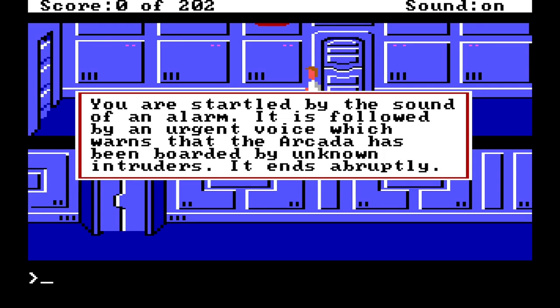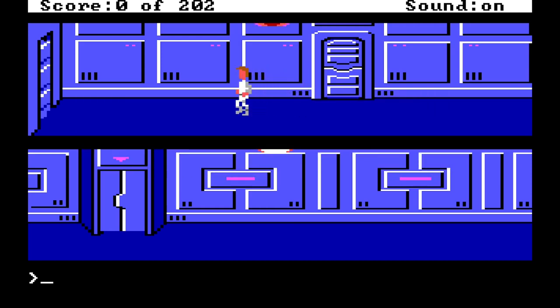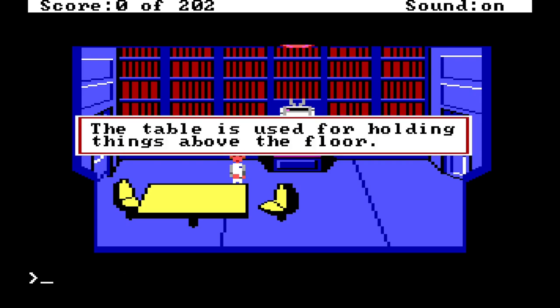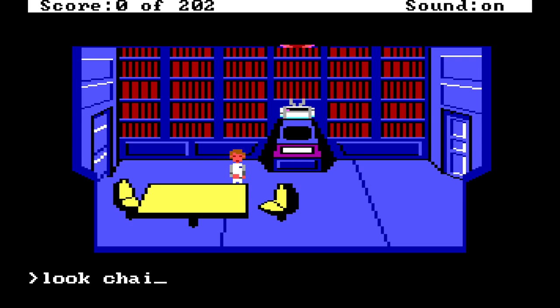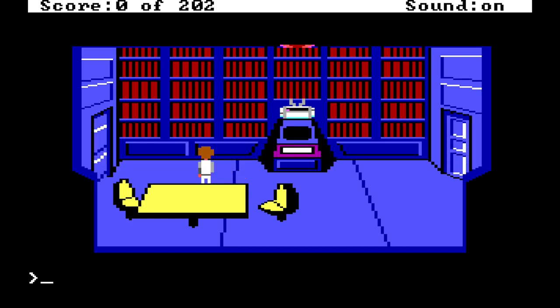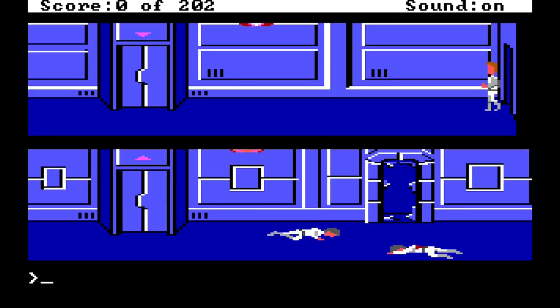Hello friends, welcome back to Let's Play Space Quest 1. I think I might title this episode 'The Quest for Progress' because I've taken this right back to the start. We're gonna have a little poke around on the spaceship Arcada to see if there's anything we might have missed. The game's descriptions are amusingly dry — 'table is used for holding things above the floor' and 'this looks like many other chairs you have seen in your lifetime.' I like the cool disdain with which those descriptions were written.